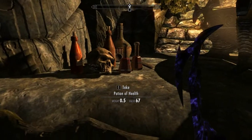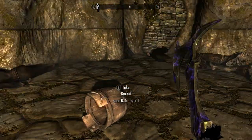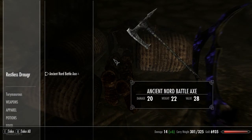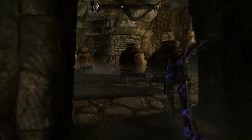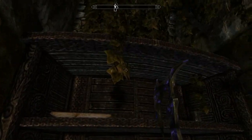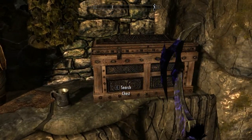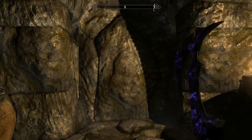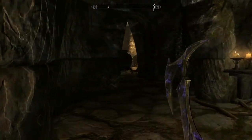Two potions of health? Don't mind if I do. Restless Draugr, some gold. I like gold. I thought about getting a mod called Septum Smithing, but I felt like it was a bit cheap — basically I could just transmute gold, make gold bars, and make like 500 Septums off the gold bars and have infinite money. This is where I'm going to exit from. I don't care to search all those urns; I know they have stuff in them but it's not worth it.